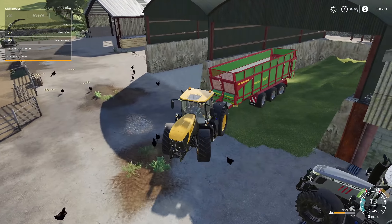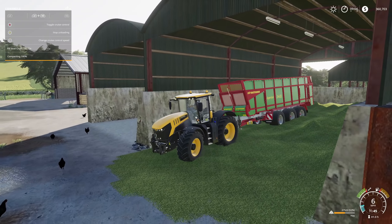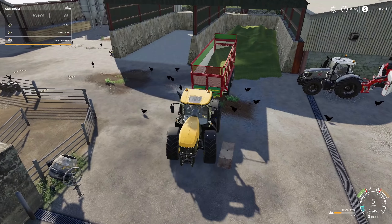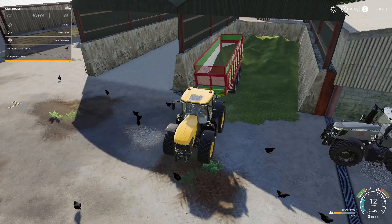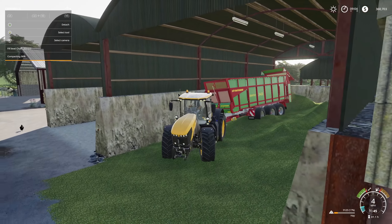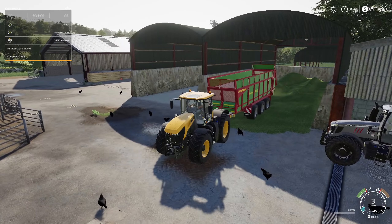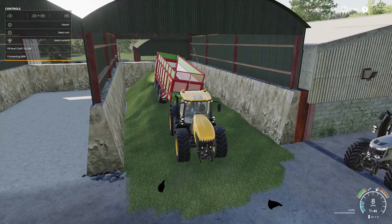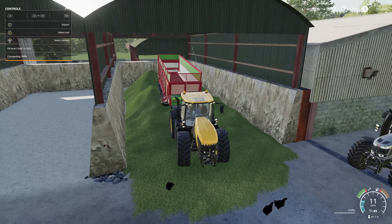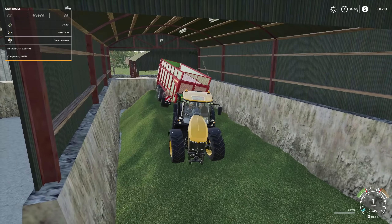I figured out pretty early that we were gonna have way too much, and that was right — we did. So we've started doing chaff. I've got a little bit left here — hopefully dump this in here, get that dumped right there. Back it up a little bit. What I've been doing as well is whenever I'm dumping, I use the trailer to compact — and it works great. That's 212,000 liters of chaff in here right now — that's insane.